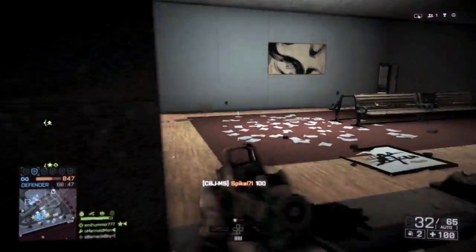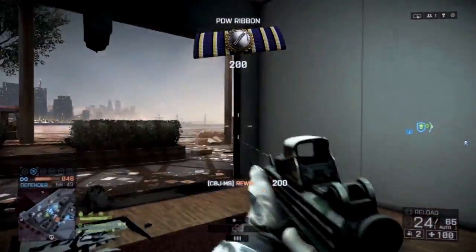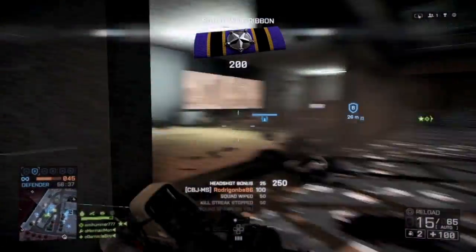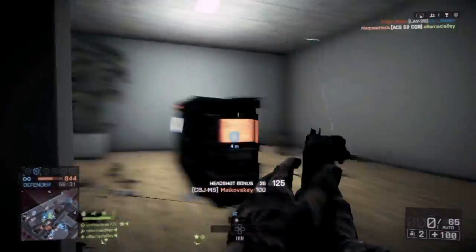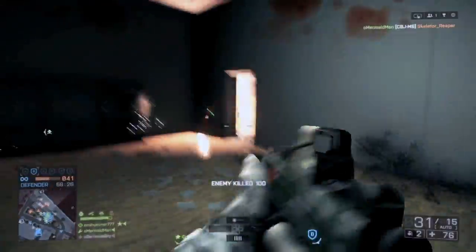Now that I got that out of the way, let's go ahead and begin with a little background check on the weapon itself. The CBJ-MS is a submachine gun developed by a Swedish company under the name of Saab Bofors Dynamics. This is not the company related to the car manufacturer, although it developed another weapon that Battlefield veterans may be well aware of.